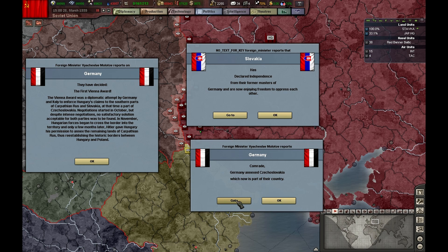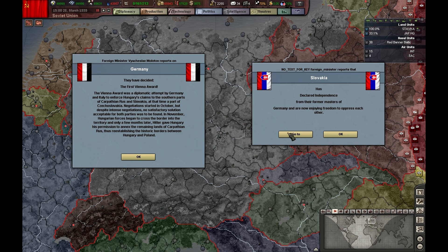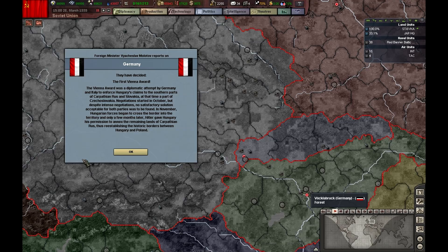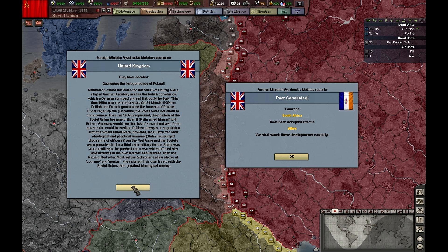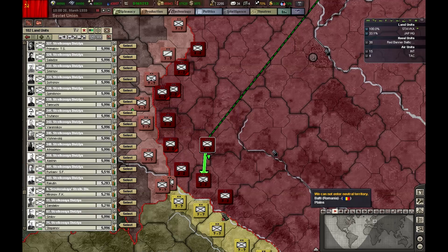Germany just annexed Czechoslovakia, which is great — no resistance from Czechoslovakia. We have Slovakia and the First Vienna Award. The United Kingdom immediately declared a guarantee of the independence of Poland. South Africa joined the Allies, so the big stack is coming here.